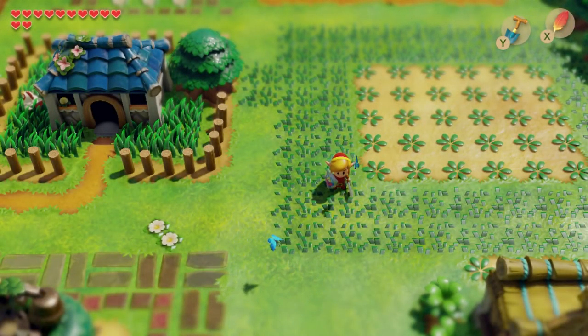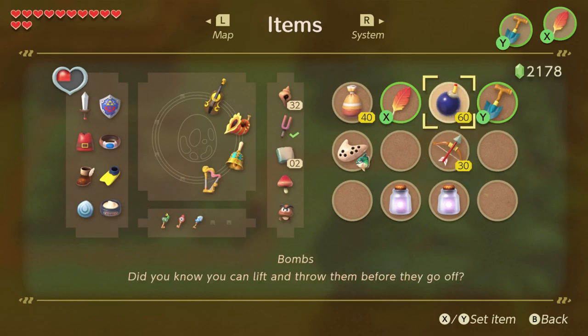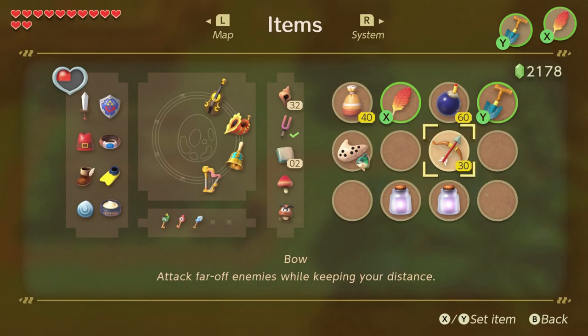I got my max on magic powder, on bombs, and on arrows because I just thought they needed to be maxed out. I already have max count for magic powder, which is 40, max count for bombs, which is 60, and my last upgrade is going to be for bows and arrows. I have 30 of them right now, and that's max for right now.